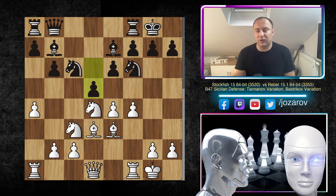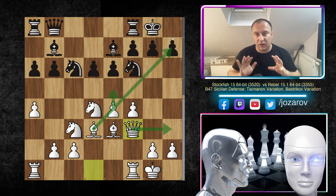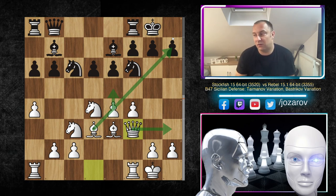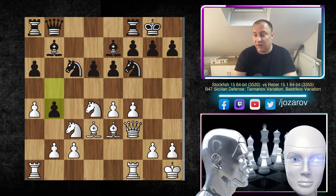After Bd3, Rebel tried the queenside attack with b5, but Stockfish continues with the plan: Qf3, Qh3, and similar ideas — maybe e5 to liberate the long diagonal. The tactical goal is around the h7 square. With b5 it's sort of a desperate move — Stockfish doesn't care about the queenside anymore. Stockfish has perfect activity on the kingside. After b4, the knight gets rerouted toward the kingside where Stockfish wanted to attack anyway — b4 basically helped white improve the minor piece.